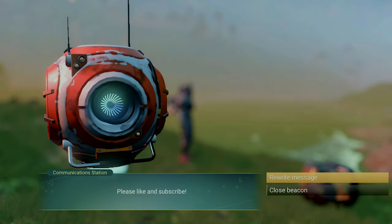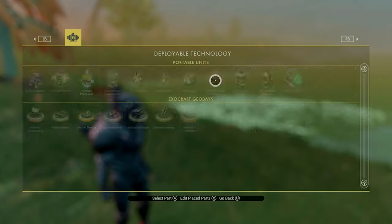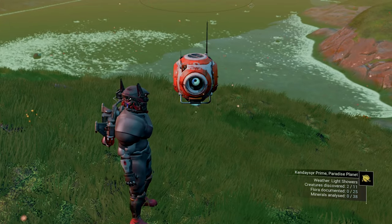But since you can only have one comm station per planet, we're going to take advantage of this. So deploy another one, but don't enter a message. Next, we'll do a quick save and reload.